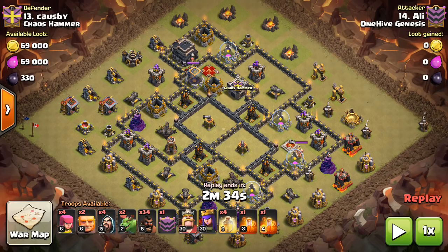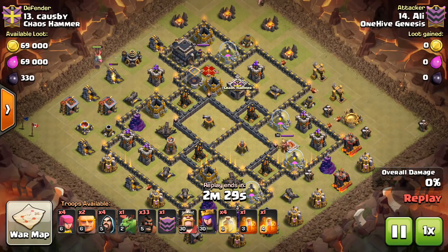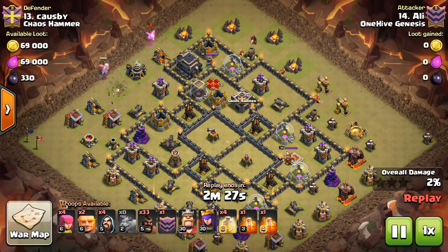So until bases adapt, this should be a powerful strategy. Basically it's a kill squad coming in, taking out the queen, taking out the CC troops, then a semi-surgical hog deployment — and we'll kind of see what that means in just a moment.